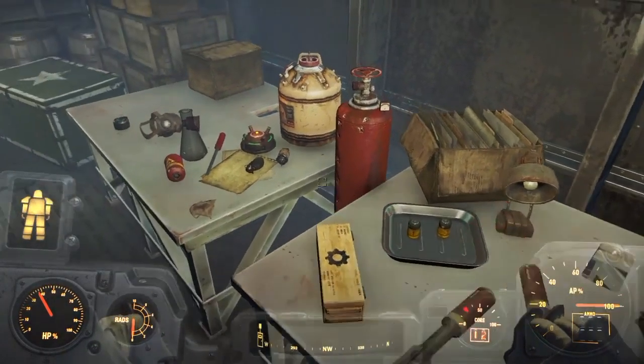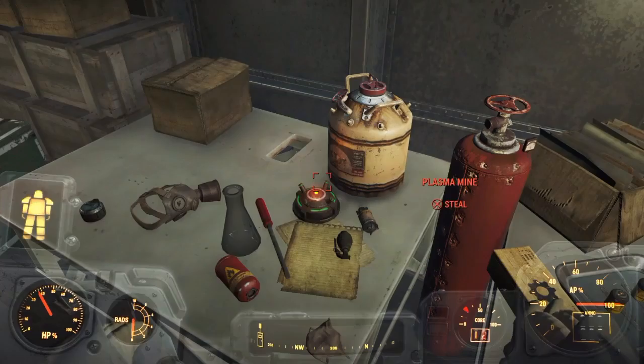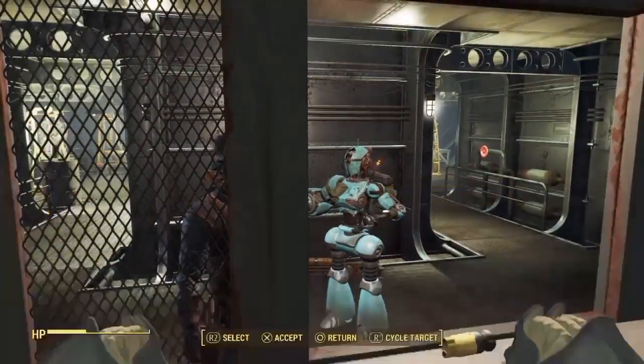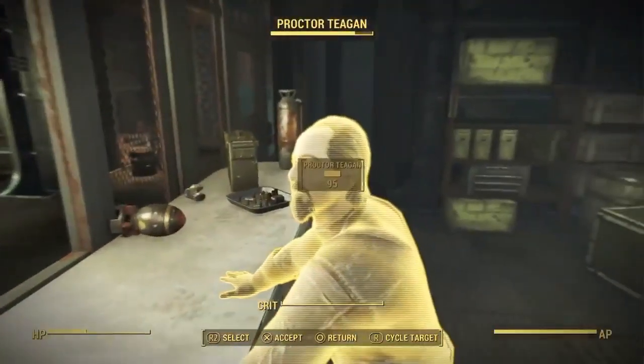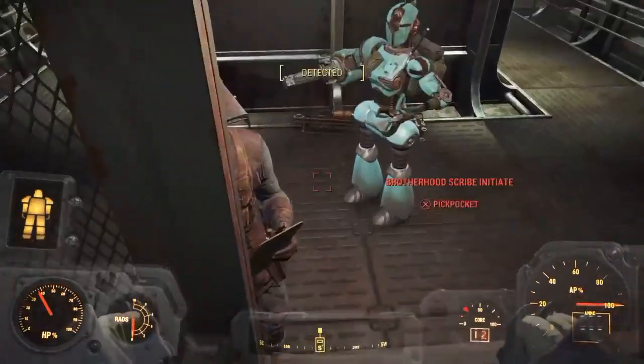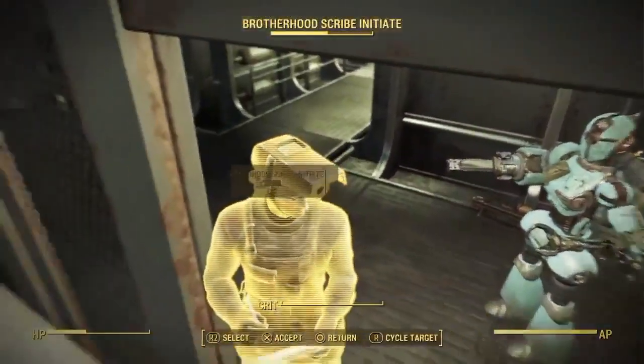I took a pulse mine or plasma mine. Then I went up to the counter and dropped it there. I had some trouble locking on to my companion, probably because of the Fat Man behind it.